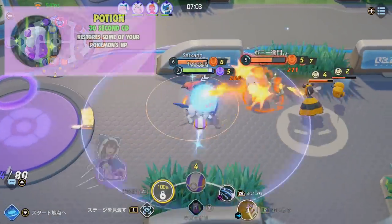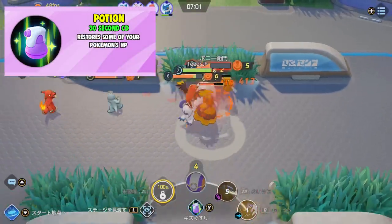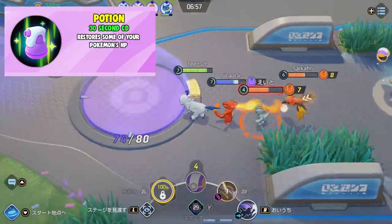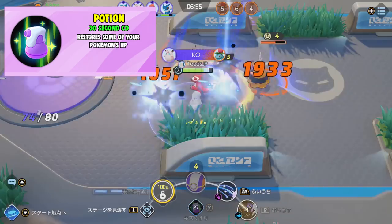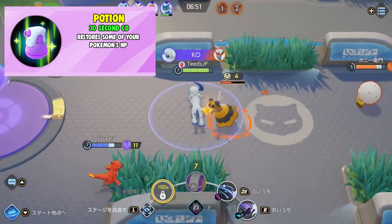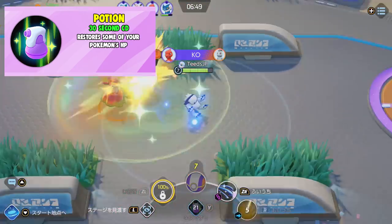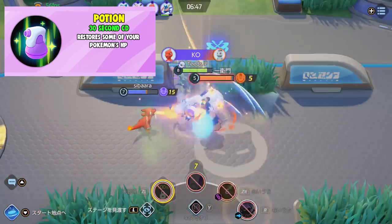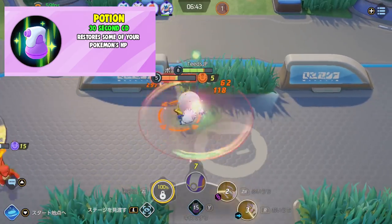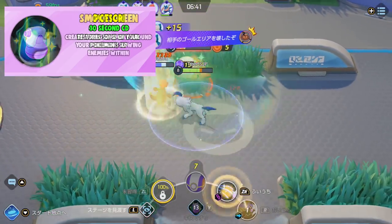The first one we have is Potion. Potion is the item that everyone has when you first start in Pokemon Unite. Potion has a 30 second cooldown and it restores some of your Pokemon's health. Very simple item, great to use in situations where you are losing the fight, and it also comes in clutch. I found myself using this item a lot during my 1v1 fights, and it can be used to buy time for your moves to come up or your allies to come save you.